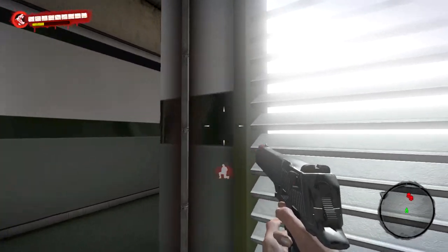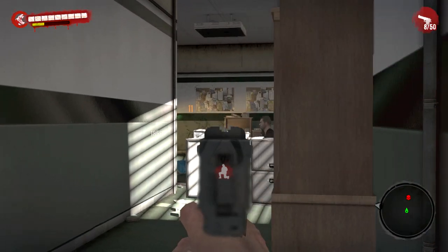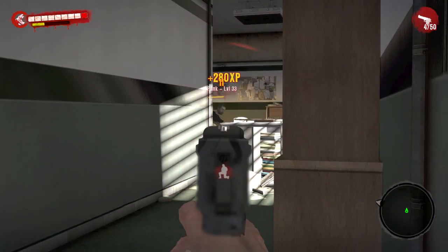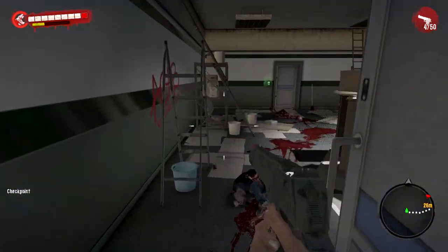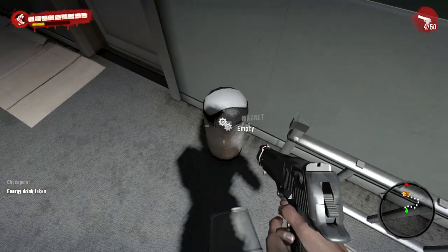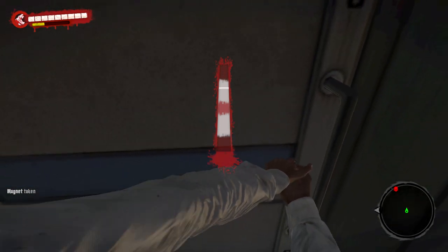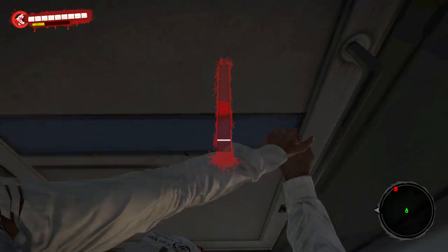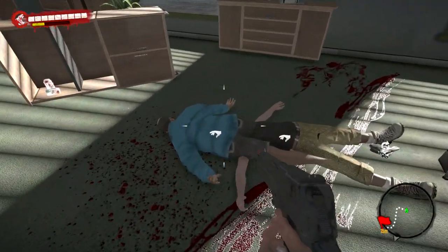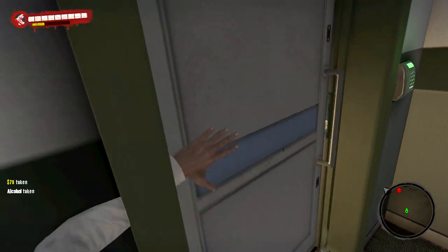They're around the corner here. Oh, he moved on me. I wasn't quick enough. Come on, I shot you in the face. There we go. Here's the next room, full of crap. There's a door you can break down — I think breaking doors gives you XP, right? Not the way I do it. Good grief, I'm horrible at that. That's the first time since the very first door that it took me four tries.